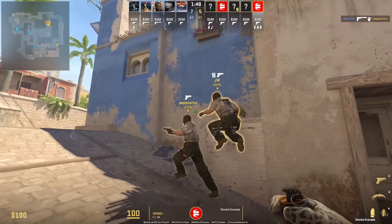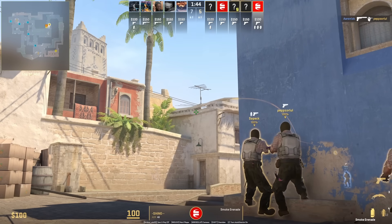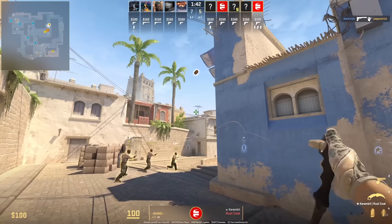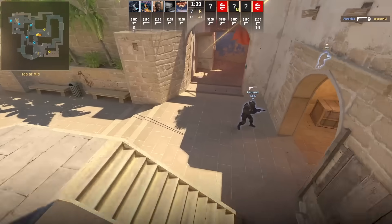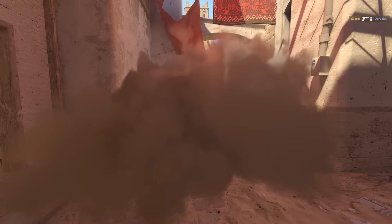This is how you smoke jungle from T mid. Stand along the back wall where you position in the middle of those two walls, put your crosshair here, then jump throw. You can see Eyeballers molotov the window and they smoke jungle here on their T pistol, then come up connector.